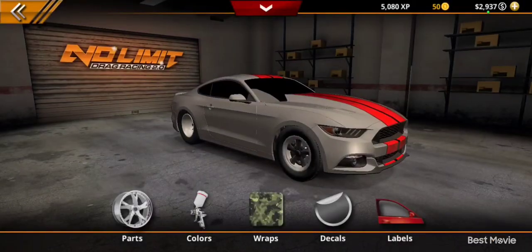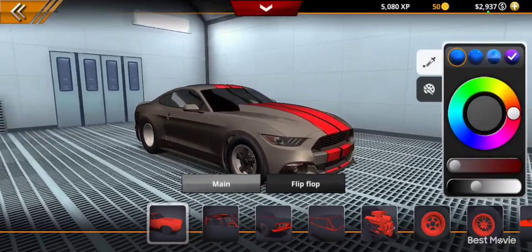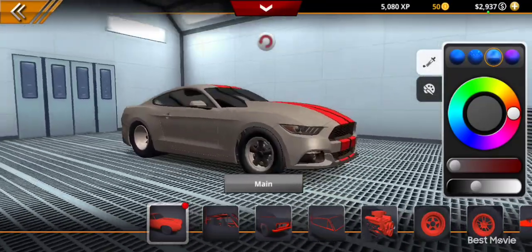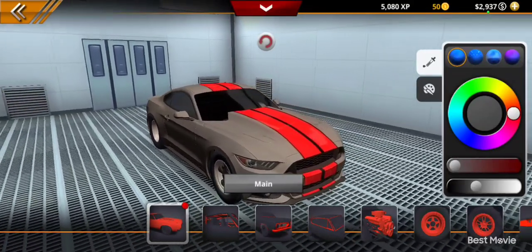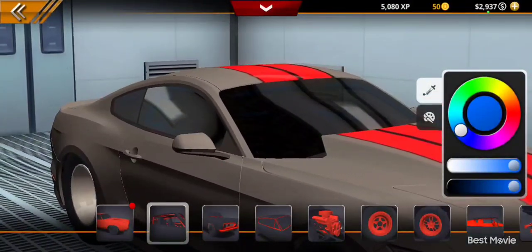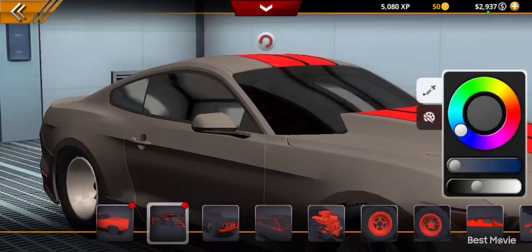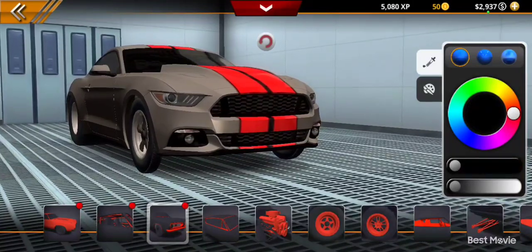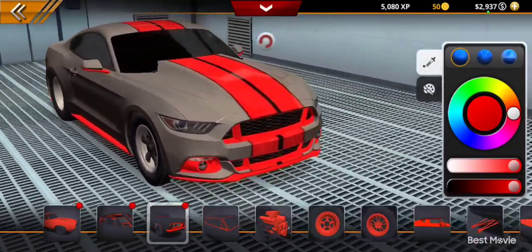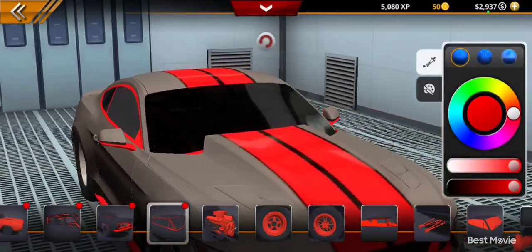I'm gonna go to Customize and Color, and I think I'm gonna go with a matte finish. We'll keep it with that. Oh, the roll cage is blue? I would've never even known that because of the window tint. We're probably just gonna go with a dark gray for all the trim. We'll go with that red as well.